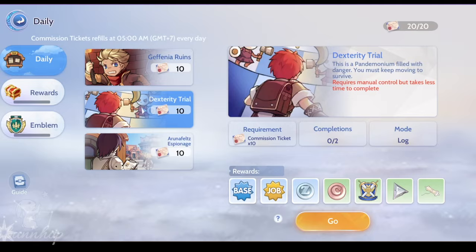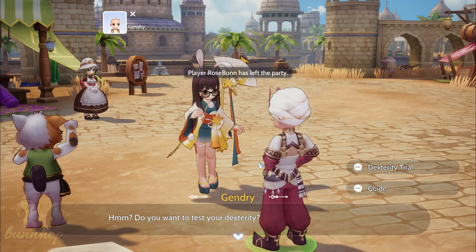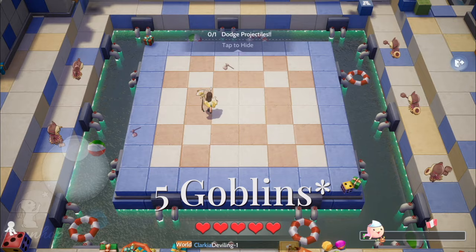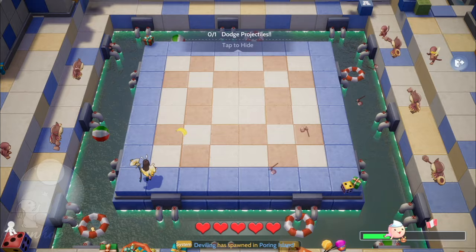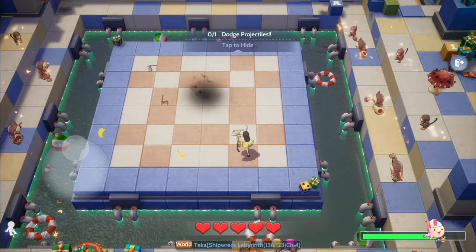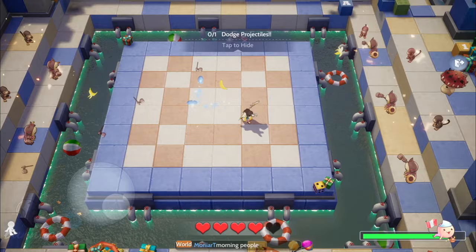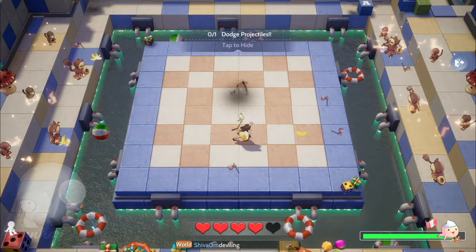Dexterity Trial is a silly minigame, accessed through Gendry and Morok, where you have to dodge projectiles being thrown at you by pesky monsters. It starts out nice and slow, with four goblins throwing their hammers at you. Then some yo-yos decide to join in, throwing some banana peels in the mix. The ultimate moment comes when spores spawn in to throw acid spores, and don't forget the Marses hurling water at you. The bar on the lower right corner tells you how close you are to completion, while the hearts on the bottom center of the screen refer to your HP. Every time an item hits you, you lose half a heart, so be careful and stay alert.